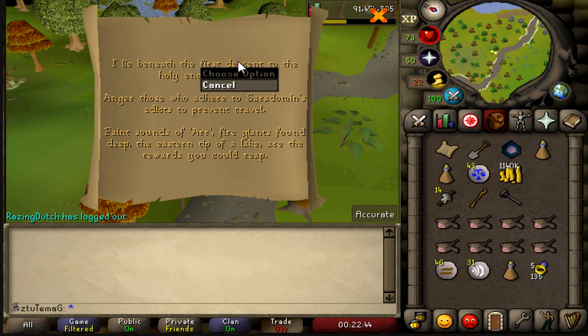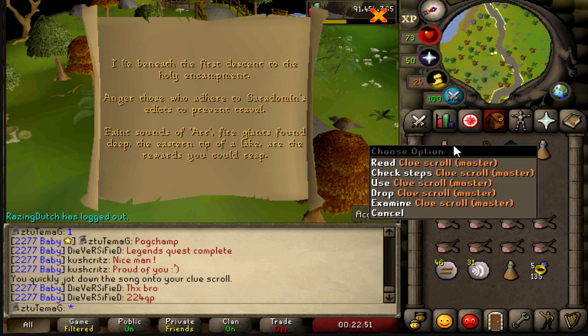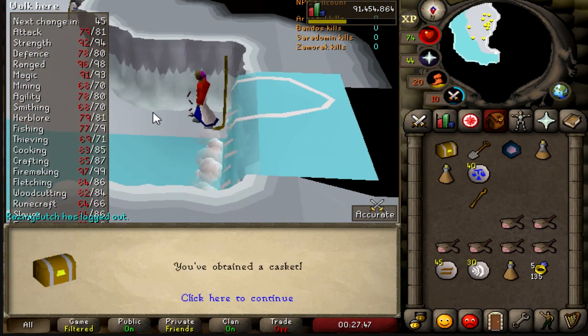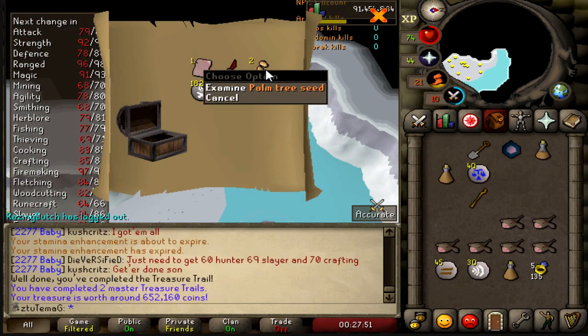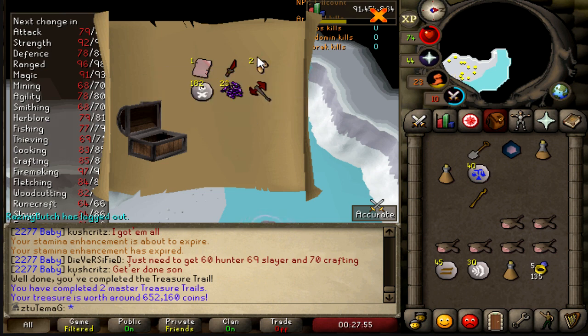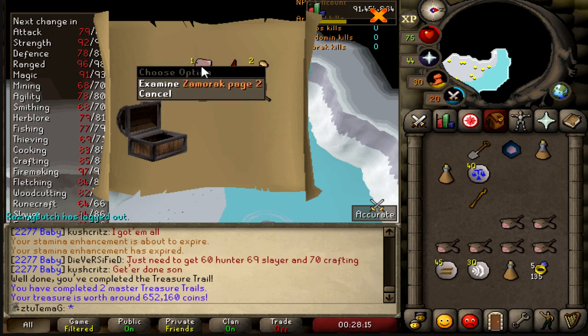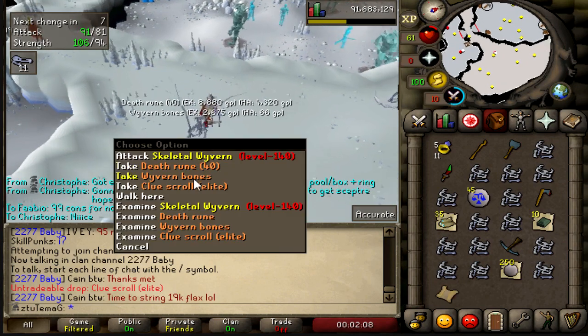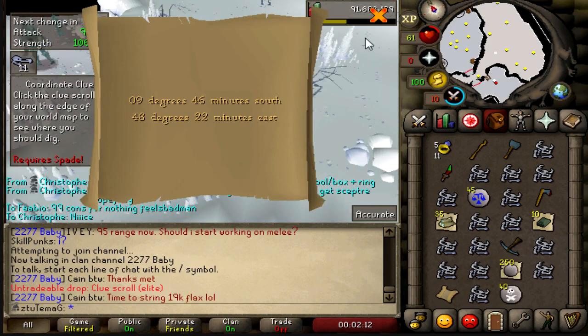I don't remember where that one is — I think I just have to go to the Saradomin Godwars dungeon. That one's easy, and that one's easy. Hell yeah, step seven — this is probably going to be the reward. I think it's only appropriate that we open it here in Godwars. I'll take the palm trees — that's actually really good. I'm not going to complain, especially at this stage in my account at 1900 total. I'm just going to be happy that I'm actually able to complete a Master Clue.